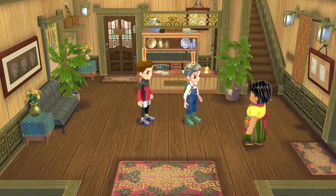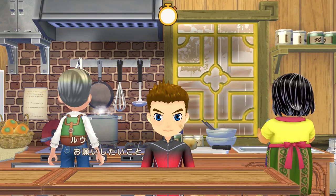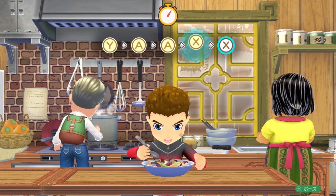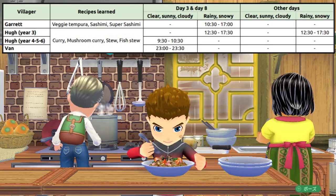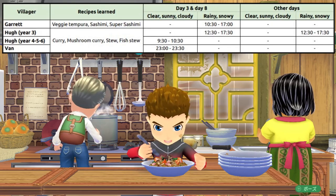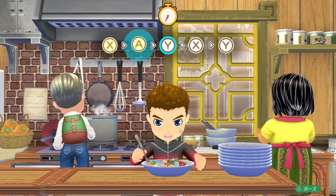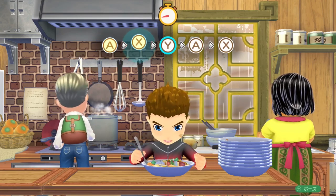Lastly, and by far the least efficient way to learn recipes, is by playing the minigame at the Layover Inn. You can play this with Garrett, Hugh, or Van — you press a series of buttons to serve dishes and are rewarded with a dish for participating. If you score well enough — 9 plates or more with Garrett, 12 with Hugh, or 15 with Van — you'll also earn a new recipe. The minigame is difficult to trigger: Lou also has to be at the inn and awake. The best time I found was from year 4 with Hugh around 10am, but by then you'll likely already know all these recipes, so it's mostly just for fun and encyclopedia completion.